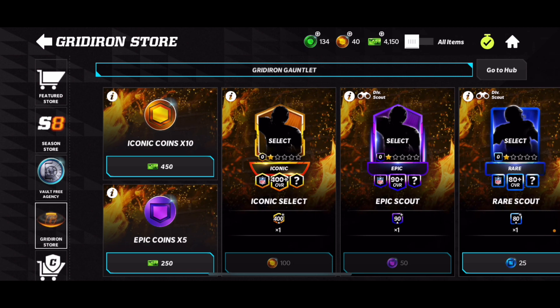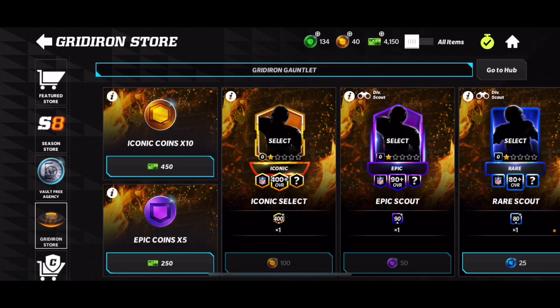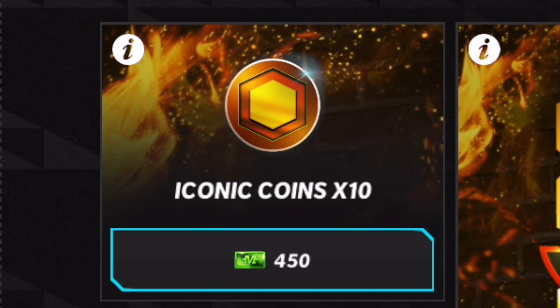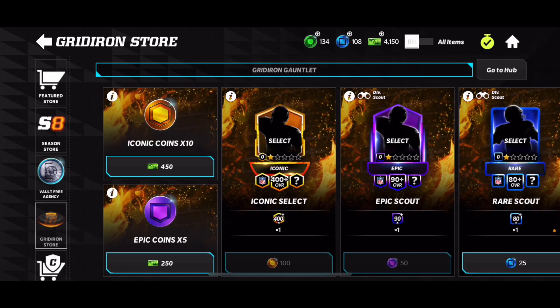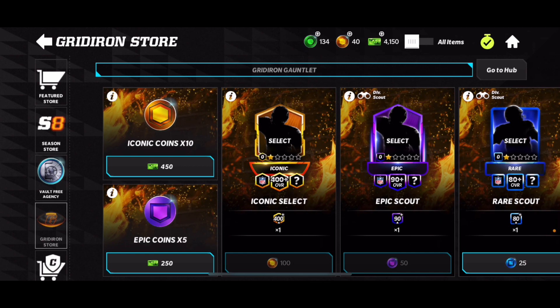Moving on to the second way on how you guys can make a ton of iconic coins right now — this is the updated version. Before, this used to be 5 iconic coins, but now it's 10 iconic coins. So this is the time where you guys should be spamming it if you have the Madden cash. You can spend 2,000 Madden cash and get 40 iconic coins — that's not bad. So if you want to get the Iconic Select Player, this is the time to spend your Madden cash.